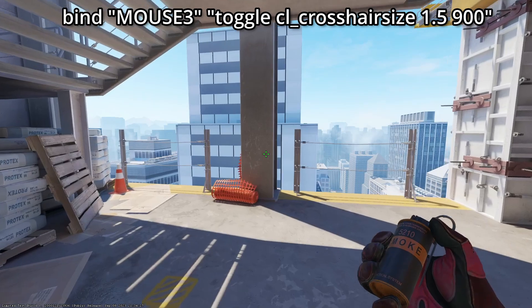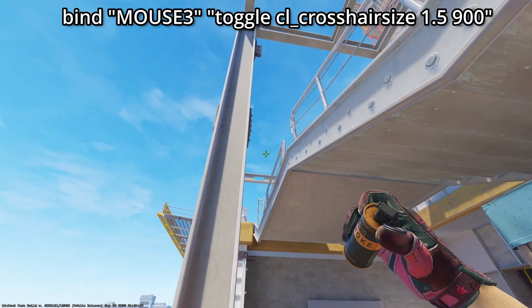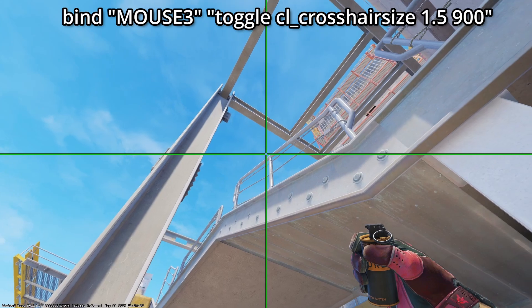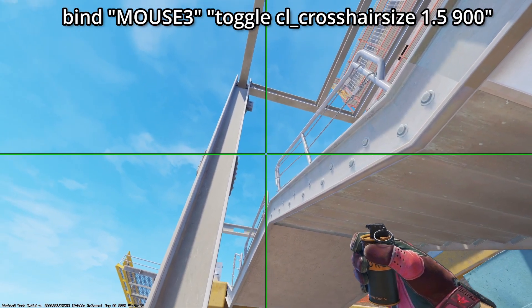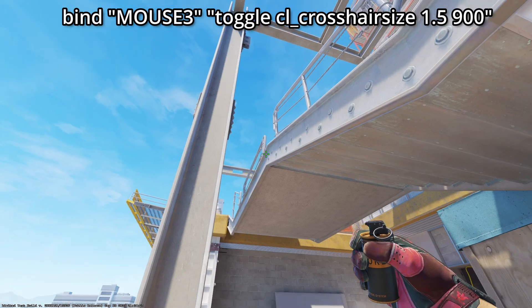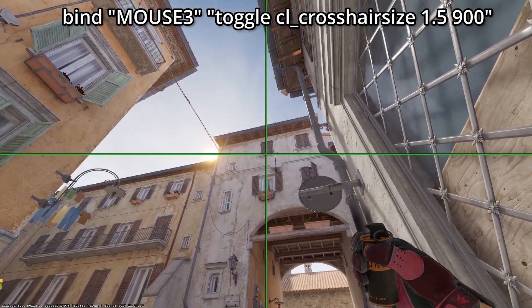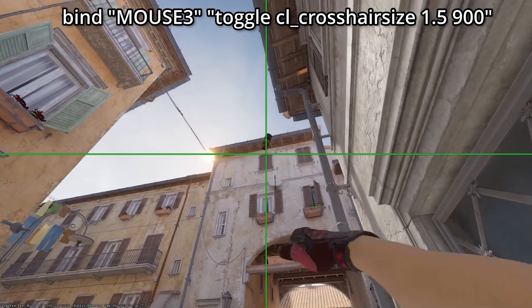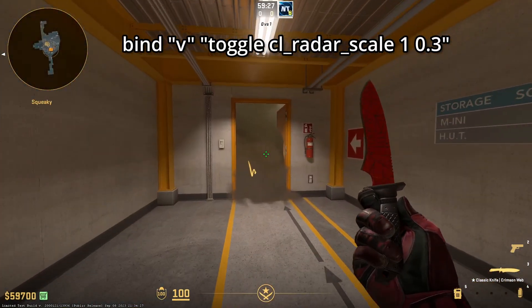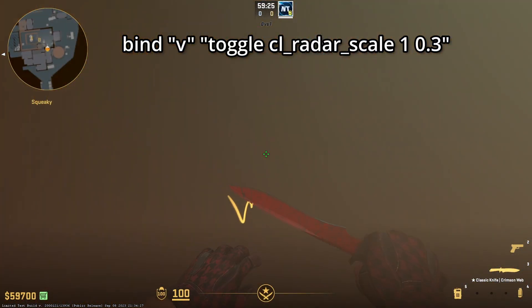If you need a more specific way to throw nades, use this command: bind your key to 'toggle cl_crosshairsize', put your crosshair size in, then 900. Press that key to toggle between long crosshairs and your normal crosshair.